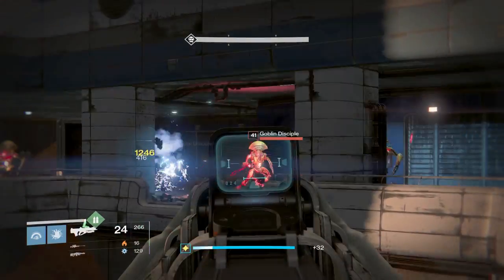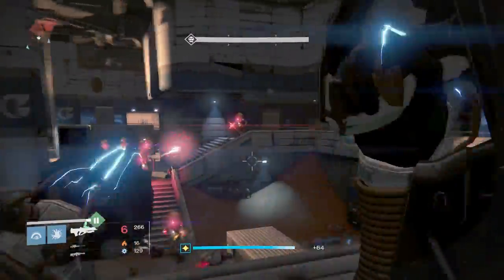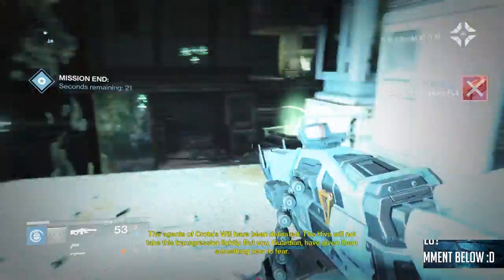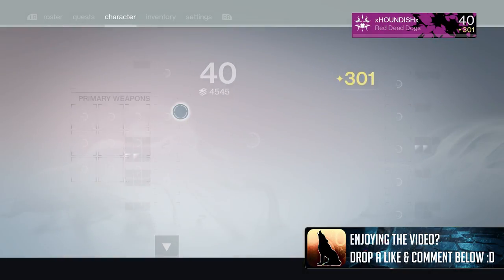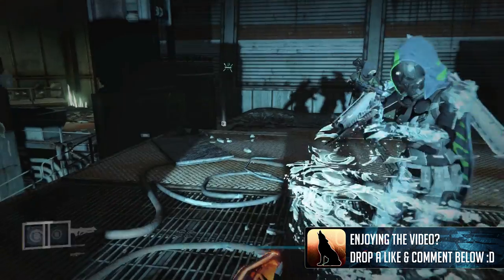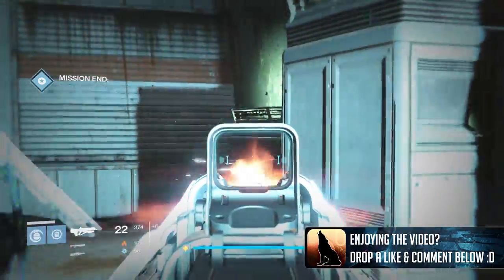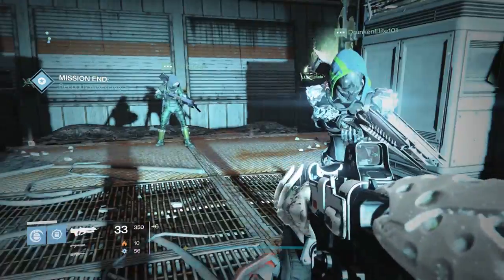Year 1 strikes can give you strike-specific loot and I'm not seeing any videos on YouTube about this, so I figured I would tell you guys. I grabbed this one from the Omnigul Will of Crota strike on Earth, and this was actually inside of the Vanguard Legacy playlist, which is a level 20 strike playlist. Once these strikes go into the heroic playlist rotation, these drops will become more regular and more common.